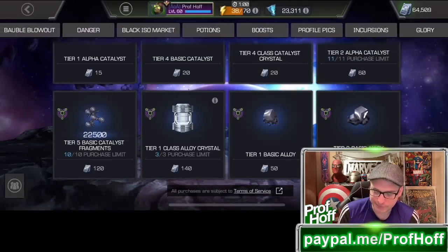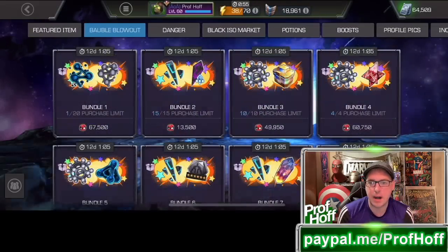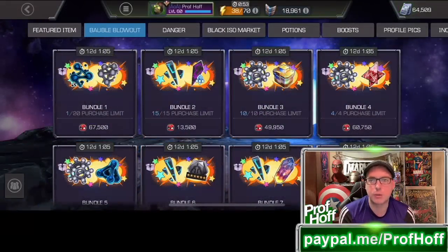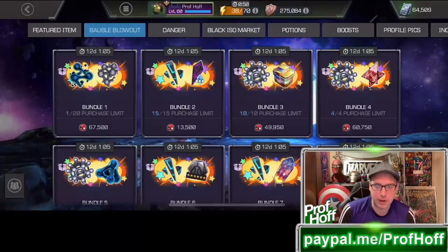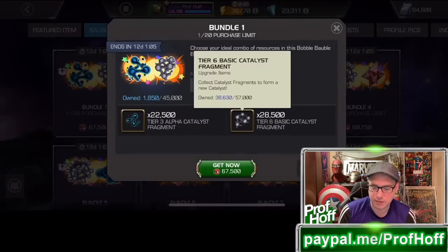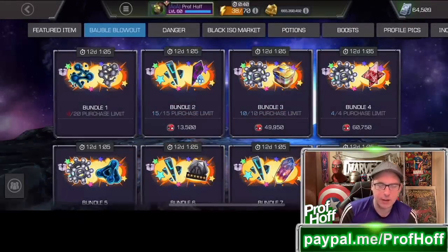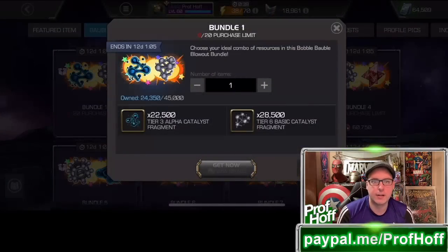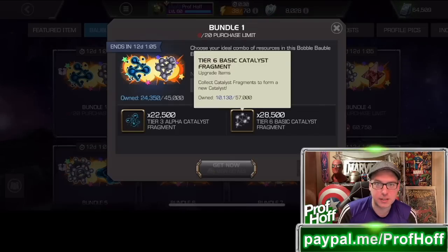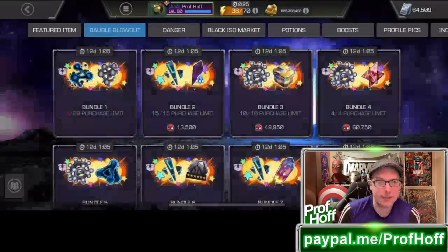Knowing that, you have to focus on the things that you can't buy weekly or get from the Glory store. That is why the first thing I'm going to do — and you can see I've got the ability to do this — is buy my last of these. Bundle number 1 for Paragon players. This is a no-brainer, because it is such a good deal and such a good price for up to 10 of both Tier 6 basic and Tier 3 alpha. Up to 10 — that's incredible.